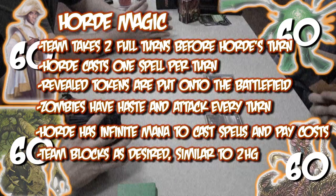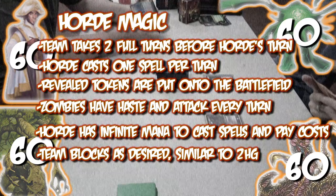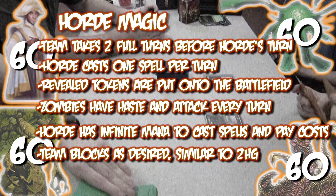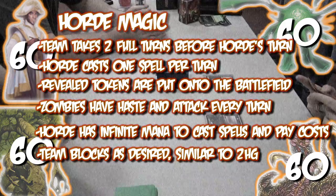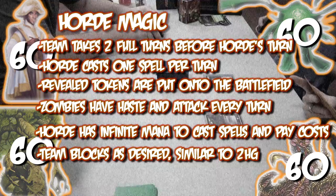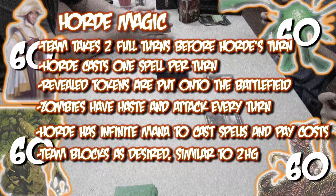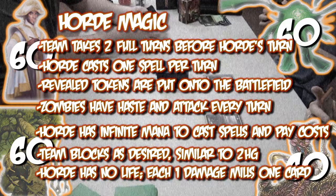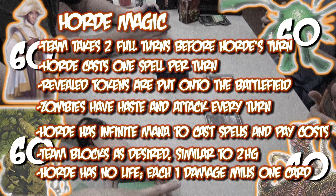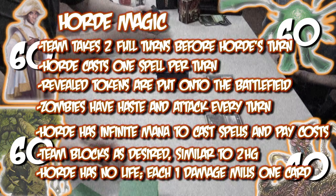Each player decides if and how they want to block. If a card is bounced to the horde's hand it's recast again next turn. Cards with flashback will also be cast again next turn after the first spell for the horde is cast. The horde has no life, but for each one point of damage dealt to it, it mills one card. The game is over when the horde has no more cards in its library, hand, or on the field. Any effects requiring a decision are done as randomly as possible.